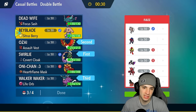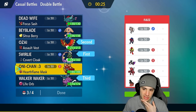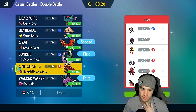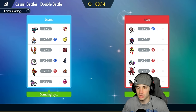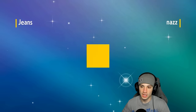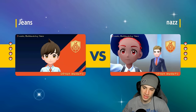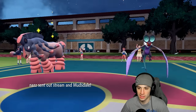Ogerpon is solid because they have a lot of Steel types, and we have Earthquake to deal with Armarouge's moves. The Grass typing is also just solid — it's neutral to any Ground moves from Mudsdale. Let's see who they lead. I think they could lead Noivern to set Tailwind, but we have Tornadus as well. I might set Sunny Day or Tailwind turn one depending on their lead. They go Noivern alongside Mudsdale.